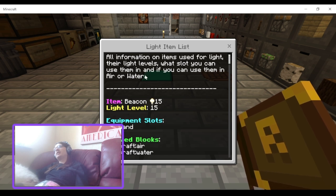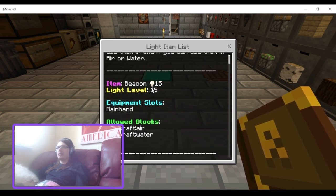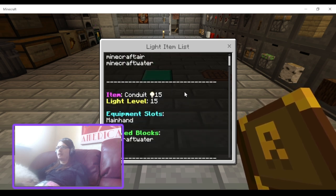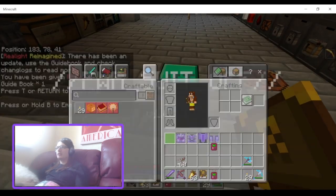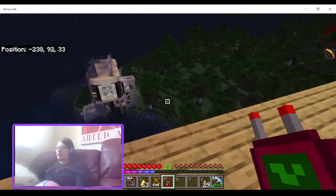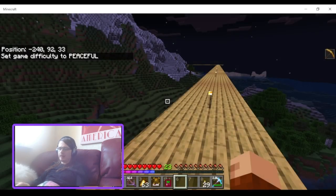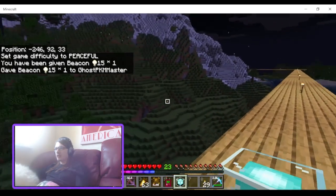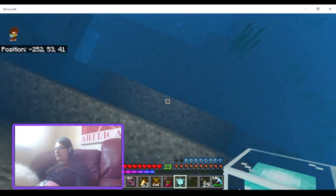So what slot you can use them in — the Beacon gives off a light level of 15 in your main hand, allowed blocks: Minecraft air and water. Let me teleport to the forest. If I hold on, let me turn the difficulty to peaceful. There we go — Beacon. If we go over here, you can see that the beacon is giving off light while it's in my hand.